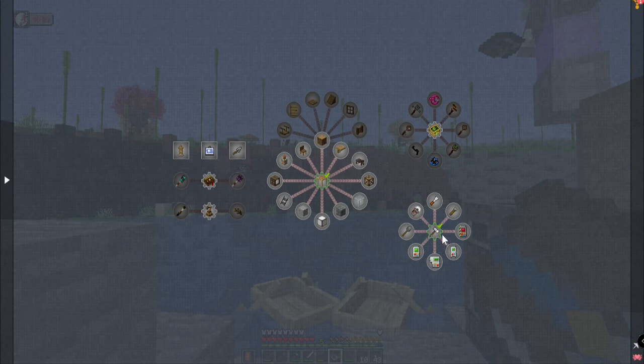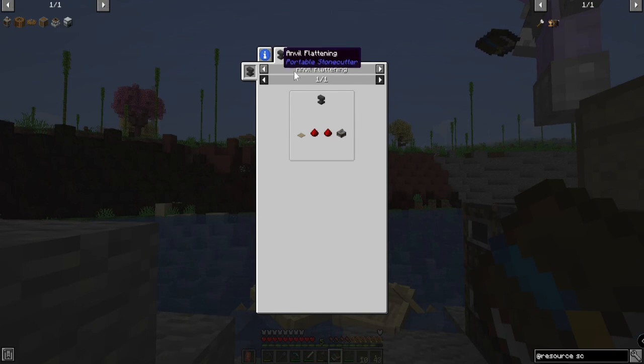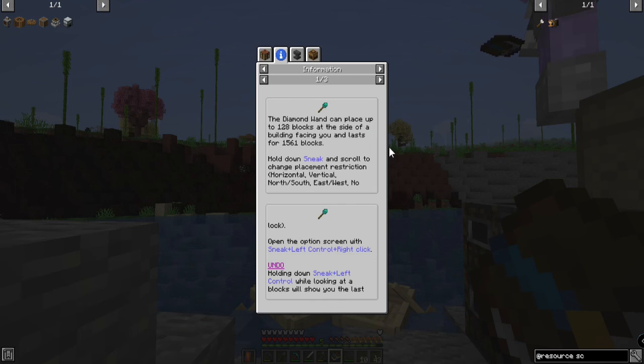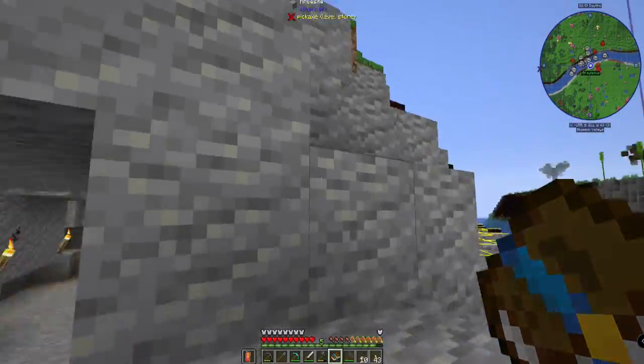Portable stone cutter — I'm looking at the recipes for some of this stuff and I'm just thinking... Portable stone cutter is pretty easy if you have the anvil — you just drop it on top. A portable stone cutter cuts, grinds, chisels, polishes, even cooks and drinks.